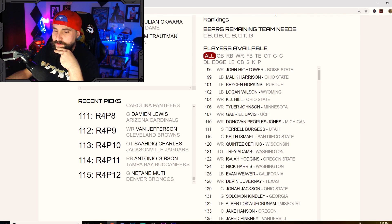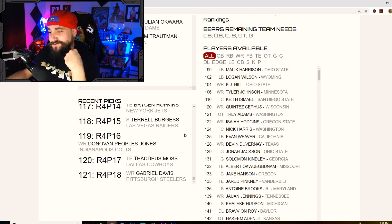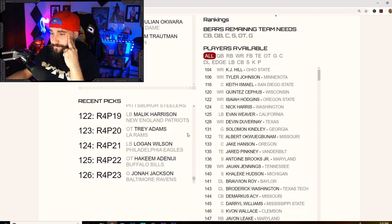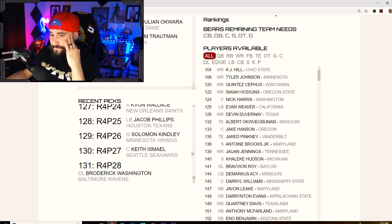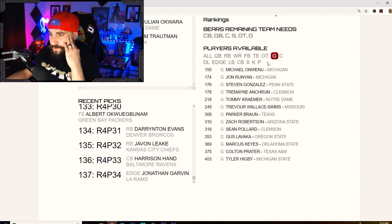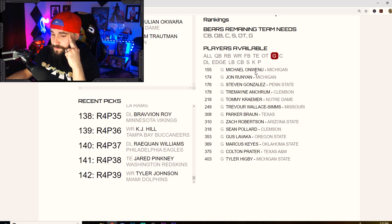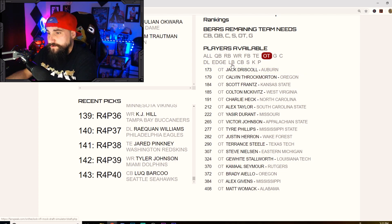I was hoping Robert Hunter or Damien Lewis would be on the board, and Jordan Jackson probably won't be available this late — but if he is, I'll take him. You never know how the draft falls. I do like Michael Okafor-Wunew and I want to look at Taco Driscoll — love Throckmorton but I think he's a day two guy and probably won't be here.